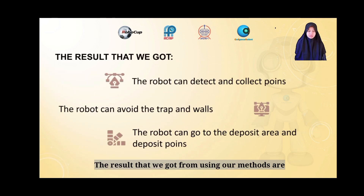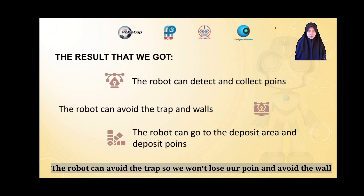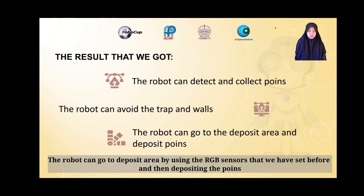The results from using our methods: The robot can detect and collect many points. The robot can avoid the trap so we keep our points and avoid the wall. The robot can go to the deposit area by using the RGB sensor that we have set, and then deposit the points.